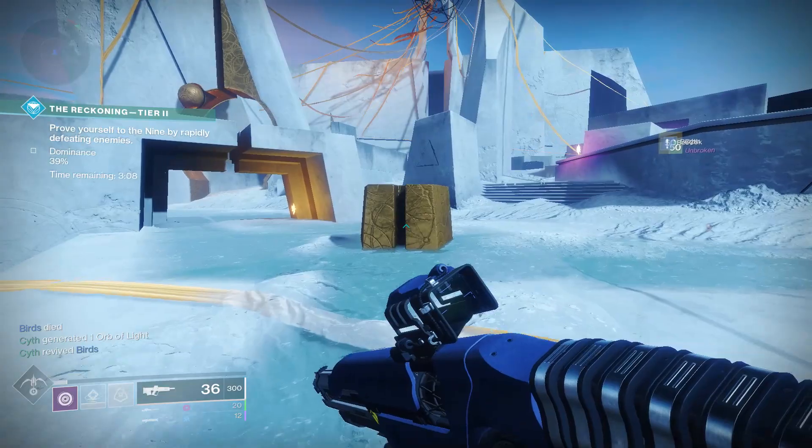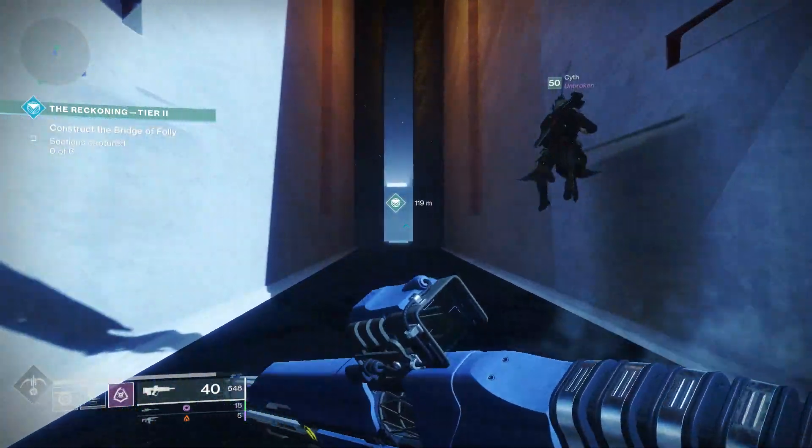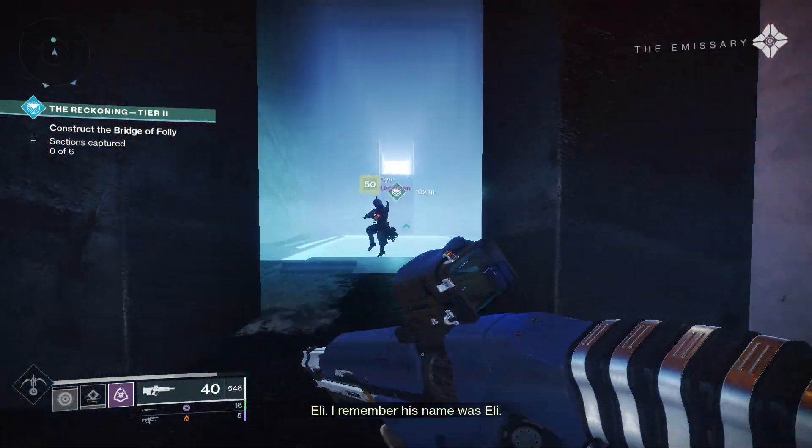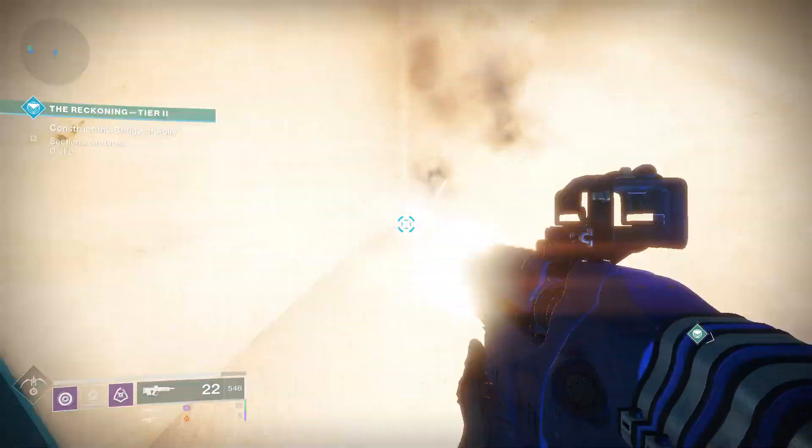That's it for all the eggs up until tier one. The next two will be in the tier two section — one on the bridge and one in the boss room. Once that door opens to the bridge, immediately look to your left where the water is and you'll see the egg in the corner. Pick it up and that'll be your eighth one.